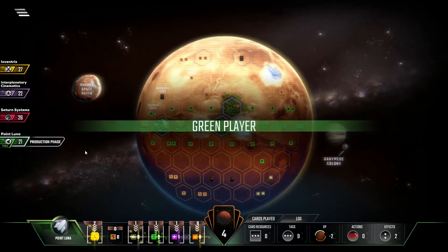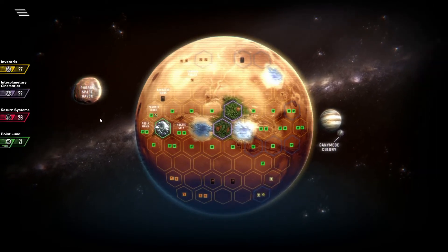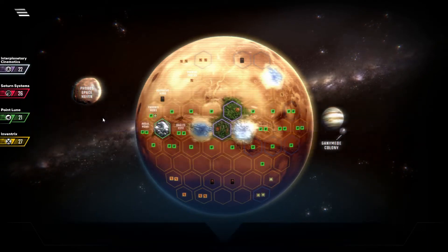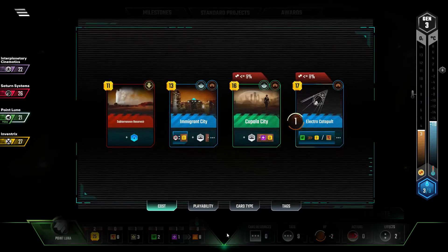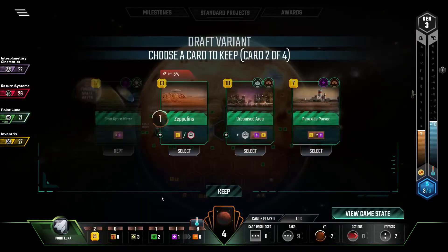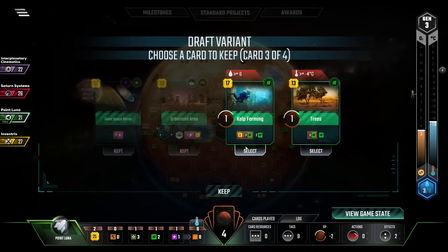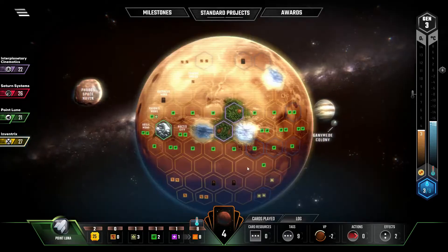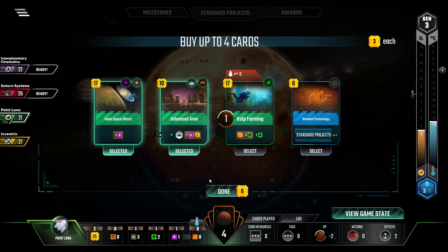Why does Saturn have so much heat? Also, remember we are on the lookout for Earth Tags, because those give us free cards. Giant Space Mirror — because we need the extra electricity here for all the things that we want that require power. We need the electricity. Urbanized Area! We're just going straight down Electricity Alley here. And there's Kelp Farming — I'm going to grab it. I don't know if I'm going to keep it, because we aren't at Six Oceans yet. Not going to grab Standard Tech. I'll just take these two, because we do need cash liquidity here.